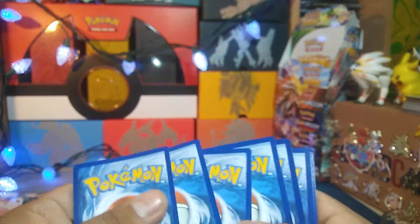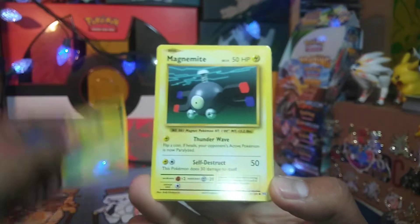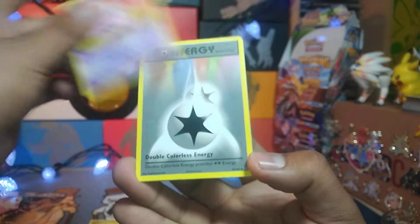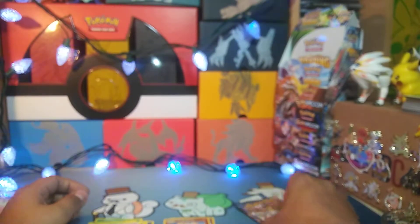Let's see what this Evolutions pack has. Alright, three and two, and we get a Caterpie, Magnemite, Voltorb, Sandshrew, Poliwag, Nidorino, DCE, Charizard Spirit Link, Arcanine Reverse Rare, and a Racket.